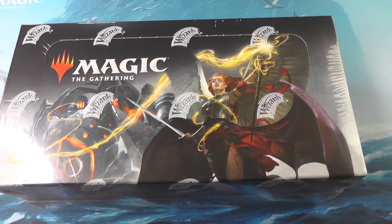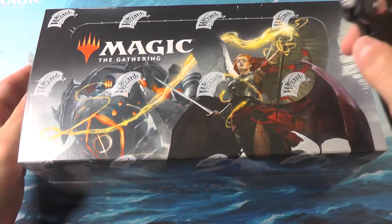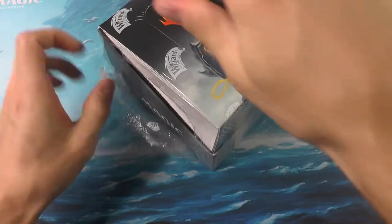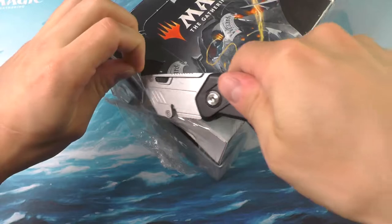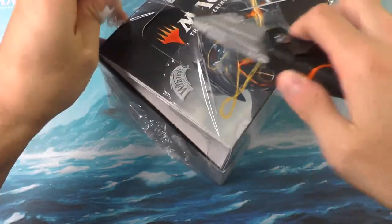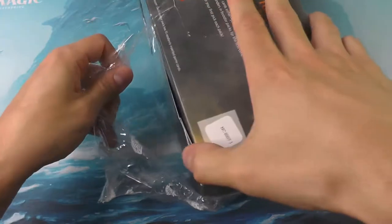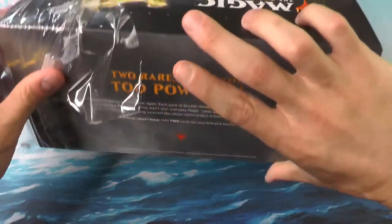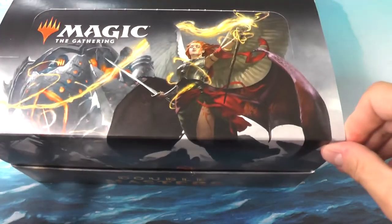Hello everyone and welcome to another episode of Smooth Magic. We're going to be taking a look at another Double Masters booster box. Let's go ahead and get started right away, slicing this open a little gently with our certified tool. There's no need to get aggressive and tear into the box — I like to be very surgical on the opening, and that's why we do that with a nice little box cutter.